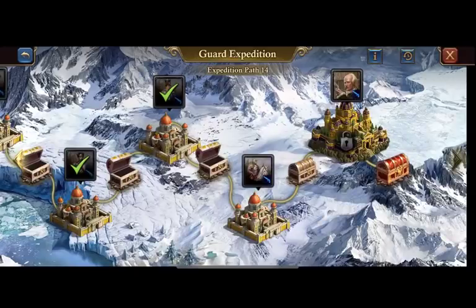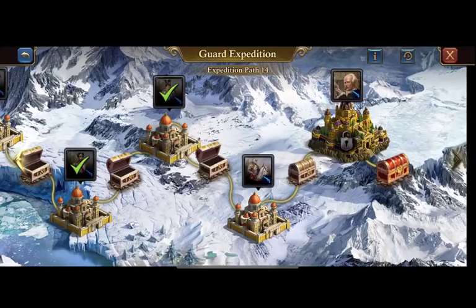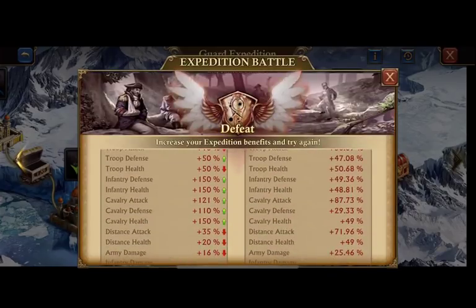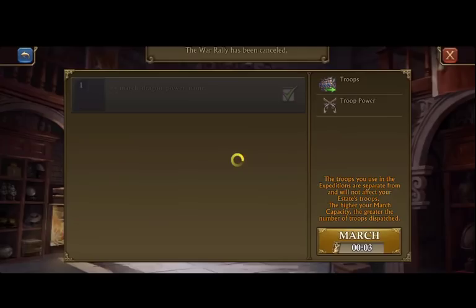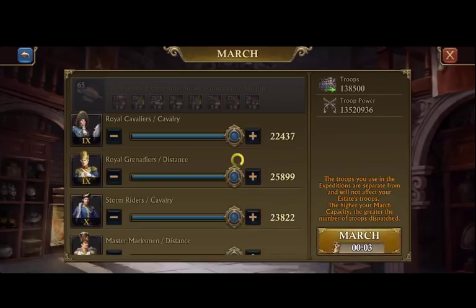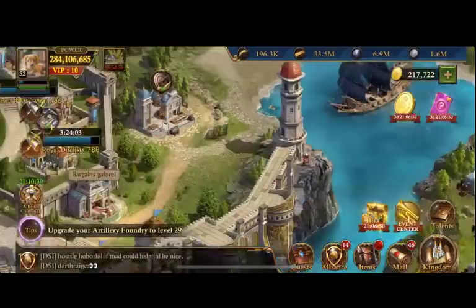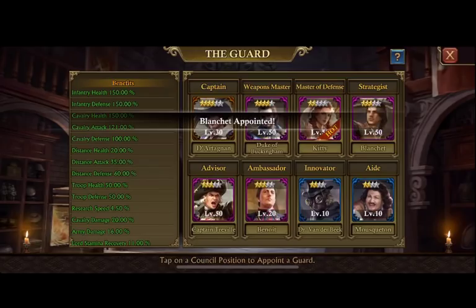I want that Duke of Buckingham, so I'm going to do everything I can to get that. But I sadly stall out right here — I can't go any further. Taking a look, I've got this guy well beat. He's got me beat in a couple small areas like troop attack, but I've got him everywhere else by a large percentage, so I don't understand this whatsoever. Let's try putting in Madam Benoit and get that extra march capacity — it just gets me more troops killed. So I go ahead and put back in Blanchett and call it a day.